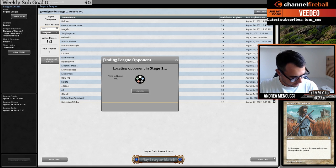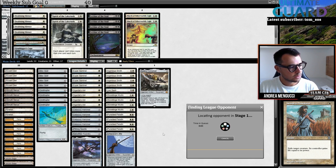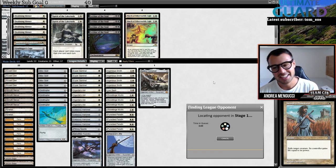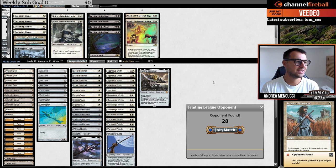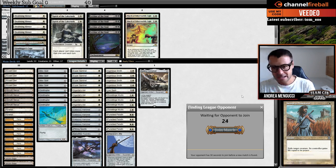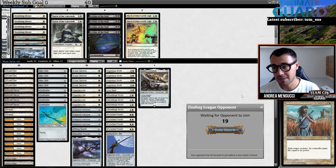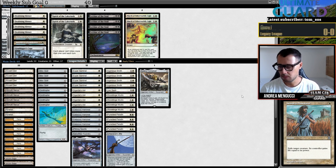Channel Fireball is the place to go if you want to read about all the competitive Magic content — if you want to read a guide about Modern Hammer there's plenty there. Ultimate Guard is the place to protect your cards; they've launched their new Perfect Sleeve, the new inner sleeves Katana. Definitely check them out.